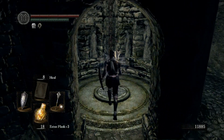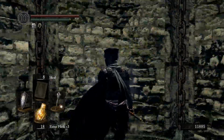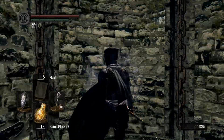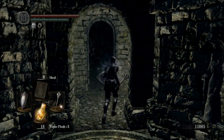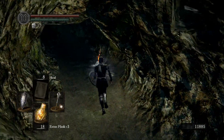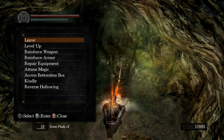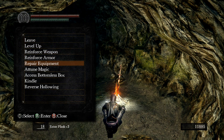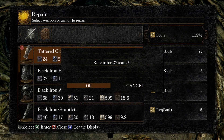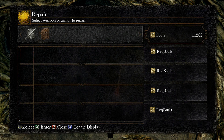Here's our elevator — this will take us back up to the dark root garden, which is the forest area just below the blacksmith. We picked up some more twinkling titanite along the way as well, so I think this might be a decent time to repair equipment. Haven't done this in a while, and then we're going to probably upgrade a few pieces of armor.